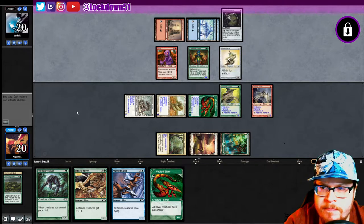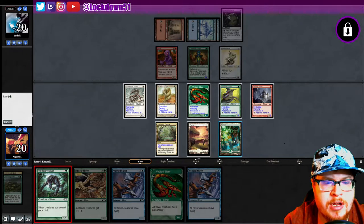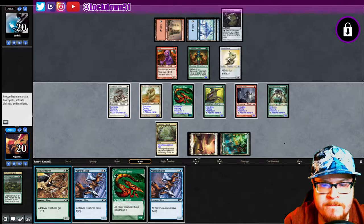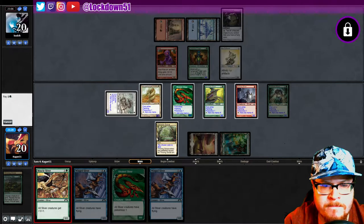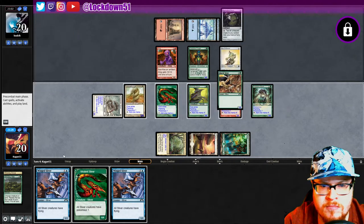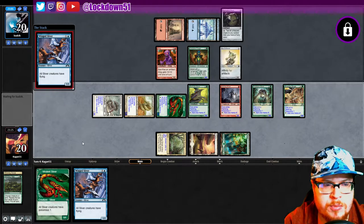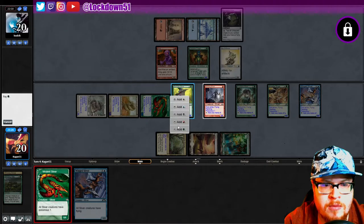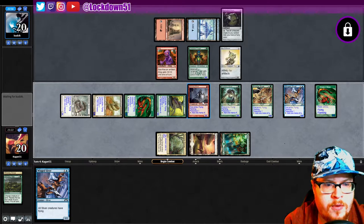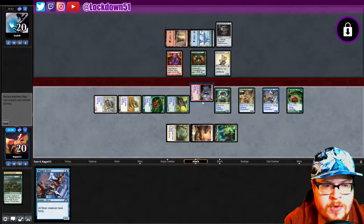Get scared. Another Winged — not great, not great. We're just putting stuff down now. Three/four flyer coming at you with double poisonous — hope you like it.